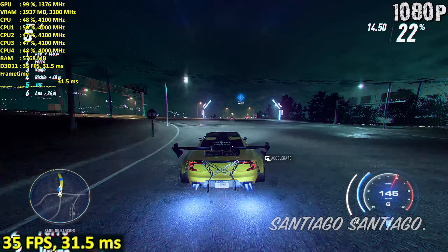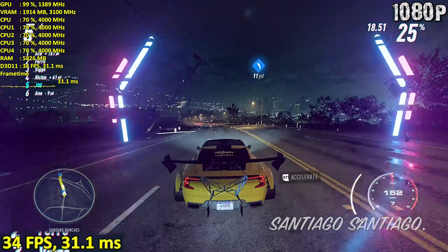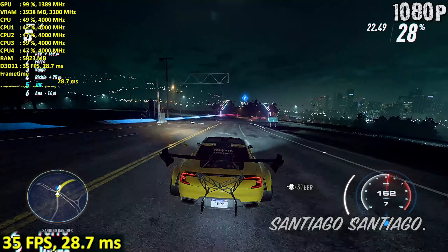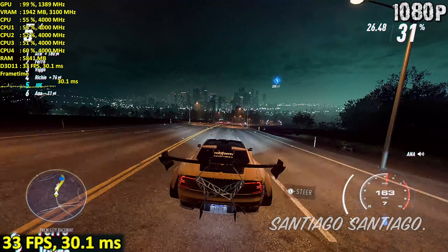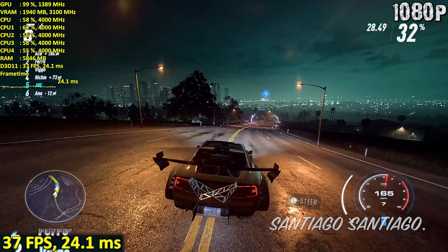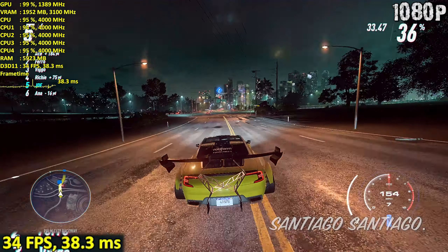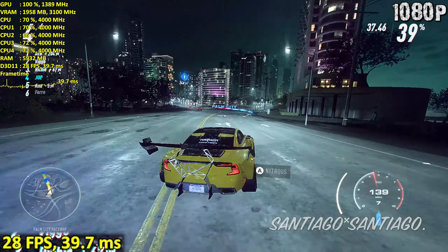Overall, my recommendation here is to play at 720p. 1080p lowest settings can drop below 30 frames per second pretty often. 900p can do so as well, but you can remedy that by overclocking the GPU. Still, the game looks pretty bad on low settings, so what I would do is play at 720p and crank up the settings a little higher than low, so you get overall better visuals and still stay over 30 frames per second.